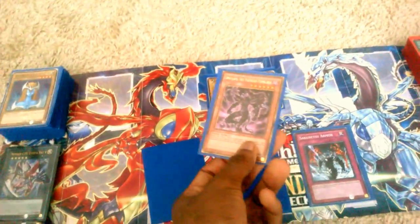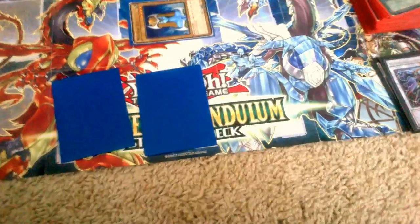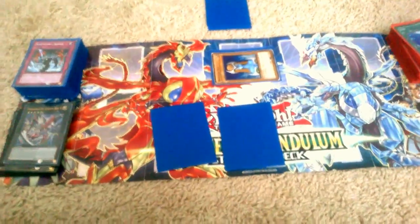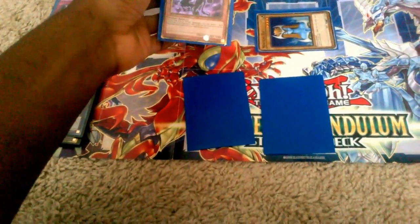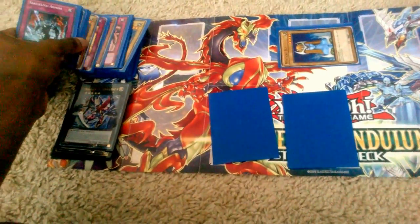Sakuretsu Armor's effect: when an opponent's monster declares an attack against my monster, the attacking monster is destroyed and sent to the graveyard. So that's normally what Sakuretsu Armor does, and that's how you would normally activate a normal trap. So let's say I destroyed Angmaril — he was sent to the graveyard. That's all said and done.